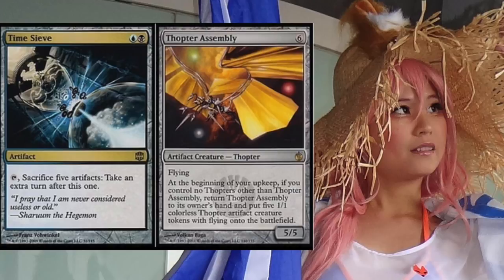What's more upsetting than infinite turns? Time Sieve costs one blue and one black — sacrifice five artifacts, take an extra turn after this one. The Assembly-Worker costs six with flying, and at the beginning of your upkeep, if you control no other Assembly-Workers, return it to your hand and put five 1/1 colorless artifact creature tokens with flying onto the battlefield. This gives you five artifacts each turn to fuel Time Sieve, cycling back to your hand. Once set up, you have infinite turns and infinite card draws — something players truly hate.